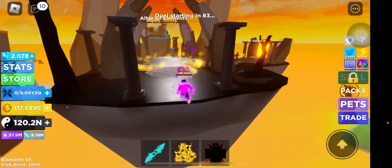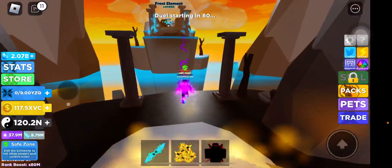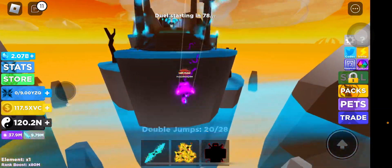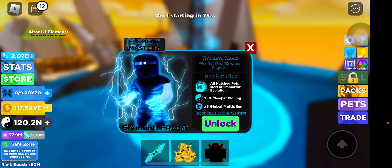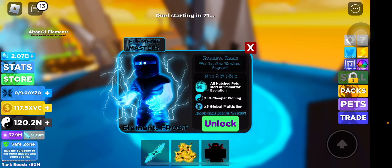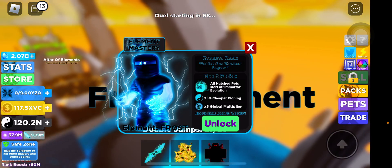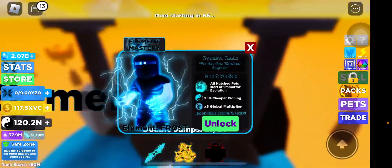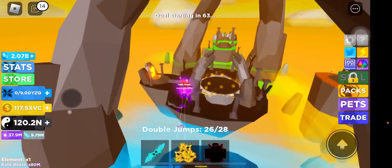Over on the right side, we have the frost elements. Everything on these elements looks awesome, but for the frost elements specifically: all hatched pets are at Immortal Evolution, which already tempts me. It also has 25% cheaper cloning and times 5 global multiplier, which is basically all pet-based.